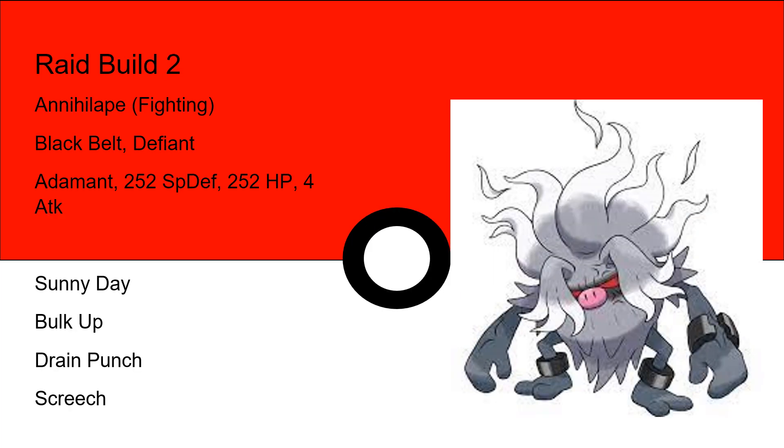Another possibility for this raid is Annihilape with the fighting terra type. It would also use black belt and have the defiant ability. We'd want to max out its special defense so it can take those hits from Blastoise, and it's going to want to have sunny day to negate the potential rain that Blastoise is bringing. Bulk up to power up its own stats and screech to lower its defenses. Annihilape might not be the best here situationally — it depends on when they put the shield up for Blastoise, so it depends on how quickly you can get those screeches off.